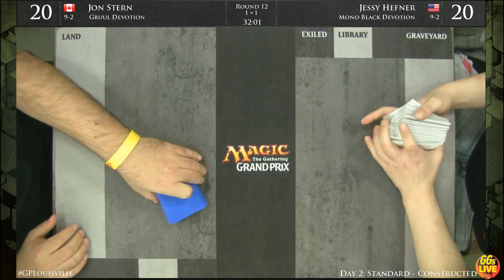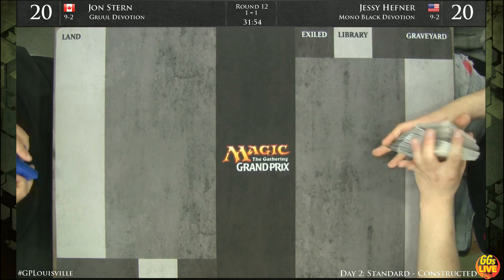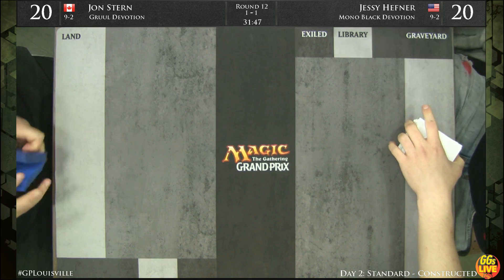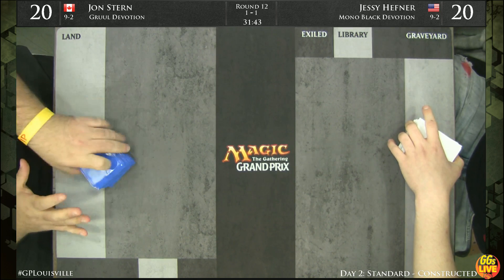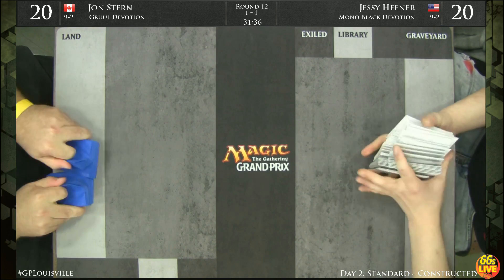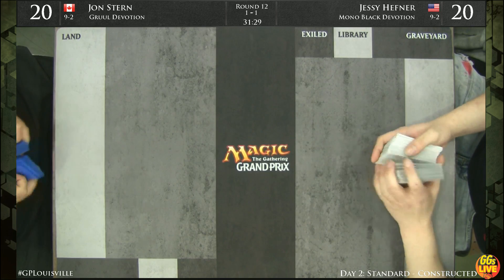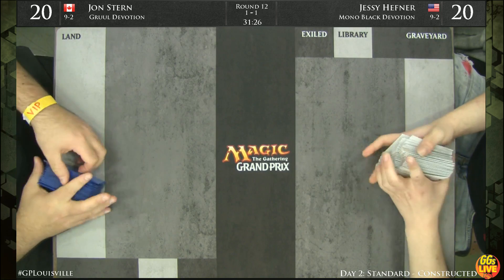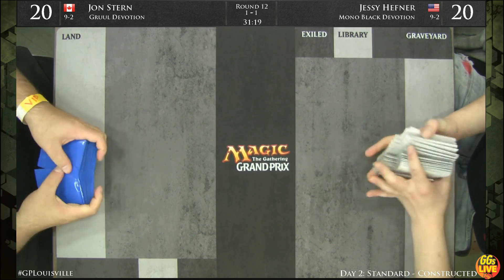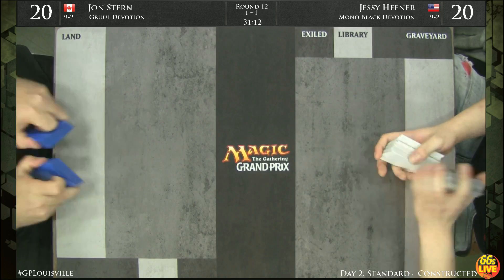In game one we really got to see John Stern do exactly what he wanted: turn one elf, turn two Planeswalker, turn three Planeswalker, turn four Dragon — and just apply huge pressure. Jesse had the perfect iteration of cards to deal with it and was on the play, but still lost. In game two, Jesse was able to do exactly what he wanted: turn two Pack Rat, turn three Lifebane Zombie, turn four Desecration Demon, and turn five he used both Hero's Downfall and Doom Blade to take every important permanent off John Stern's side.